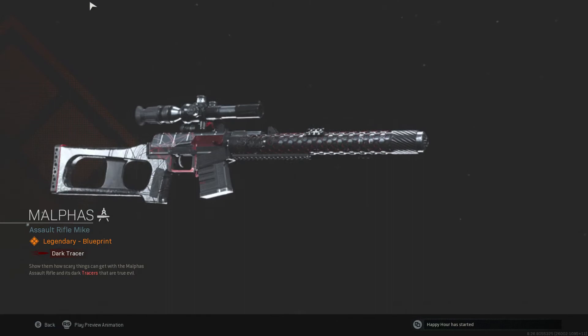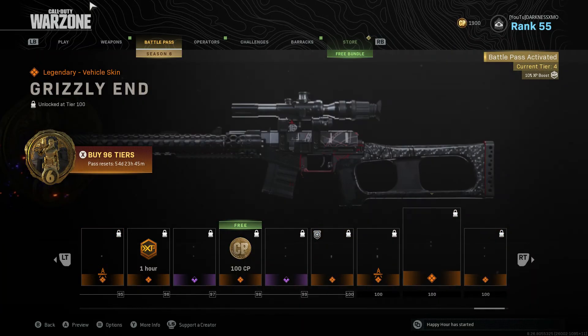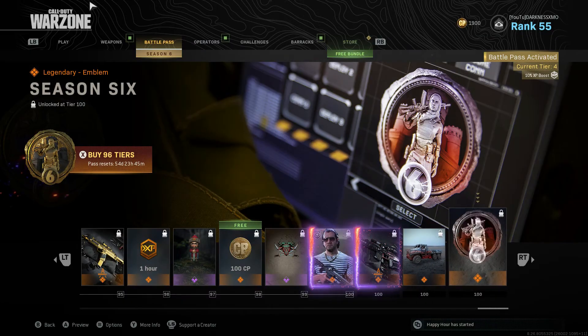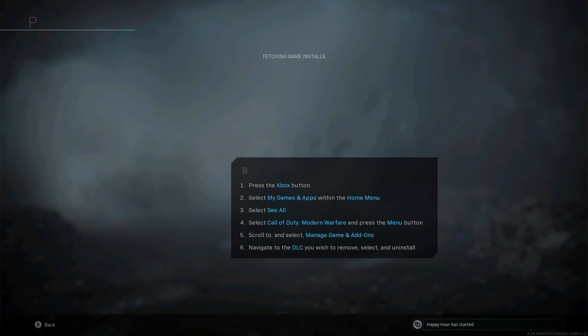I think it's a new sniper — this is tripping me out. Okay, I think that's the long barrel with dark tracer bullets. Oh, that looks nice. And then the season pass token — that's pretty much it, guys. We're going to multiplayer.